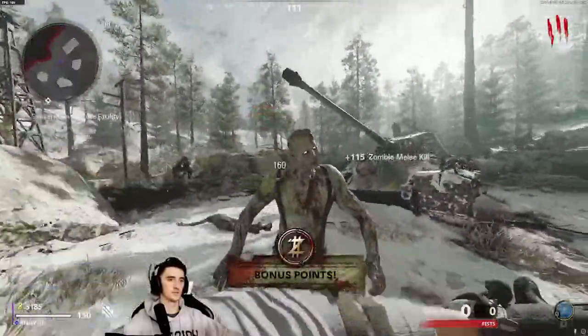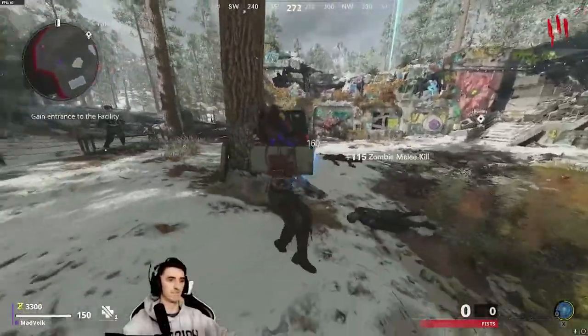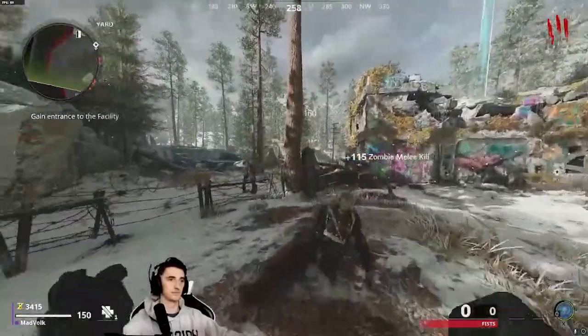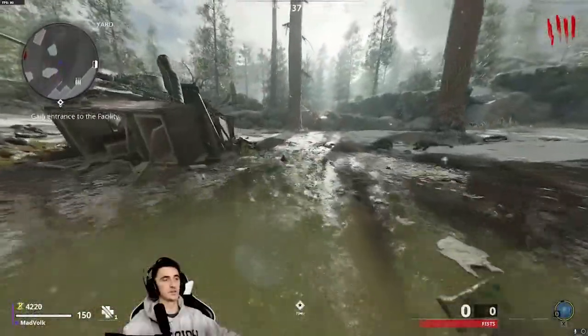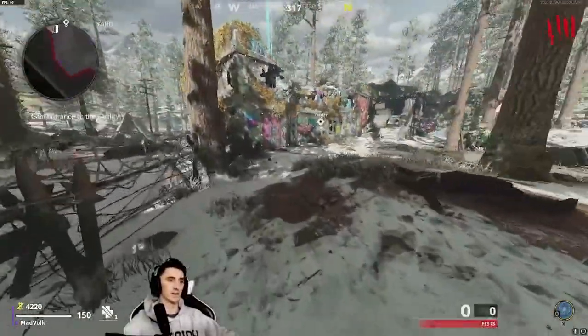Take the money — blood money. 100 melee kills, let's go! 1,000 points — need a little bit more. There's a lot of doors to open, a lot of TP.